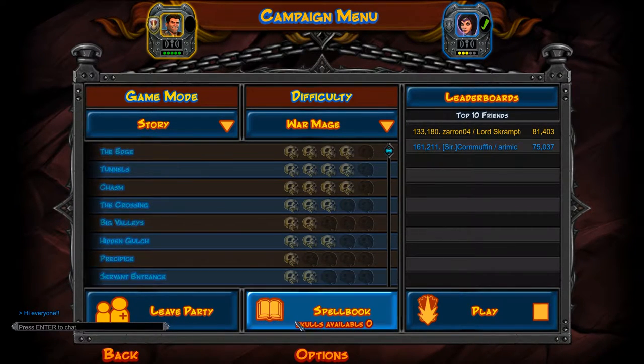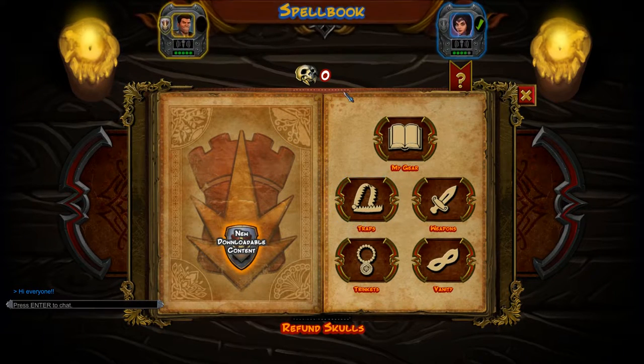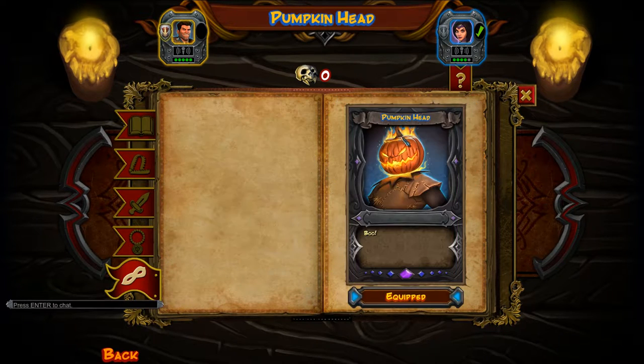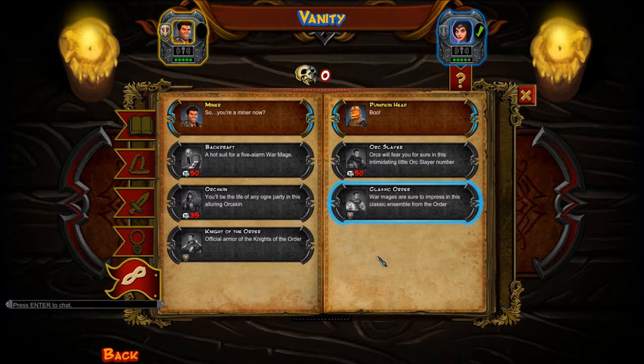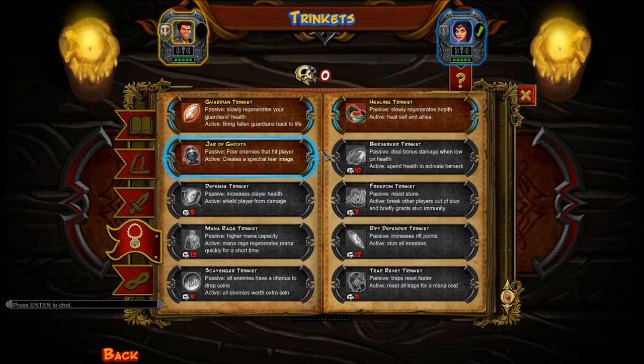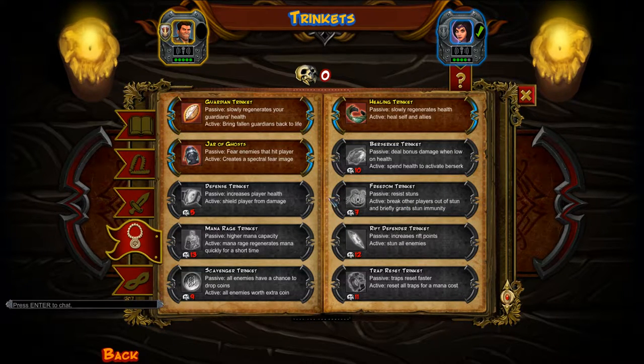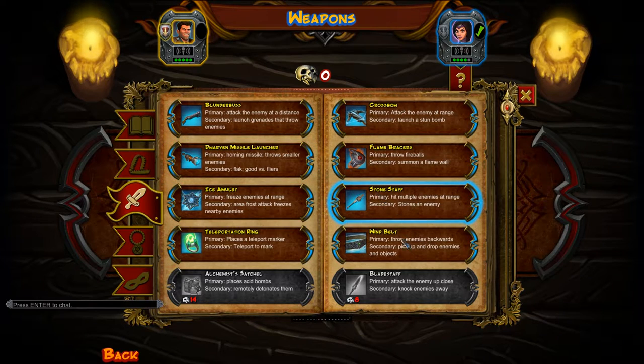I'm going to show a brief overview of how the menu works and how your character gets set up — this all goes through the spell book. Here you have the spell book, and this thing is super important. It has your vanities, which are skins you can unlock. Since it's Halloween, we're going with the pumpkin head skin. Then you have your trinkets — they each give you a passive effect and an active ability. You can upgrade them using skulls, which are basically your currency for unlocking everything in the game.